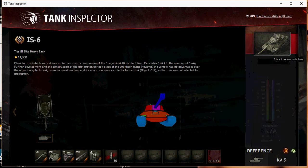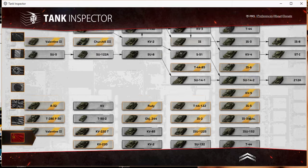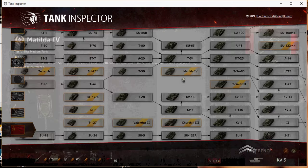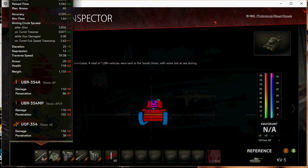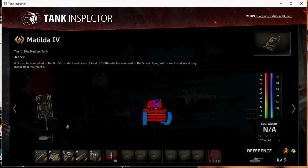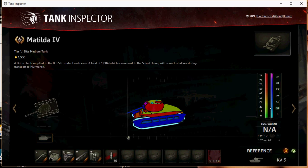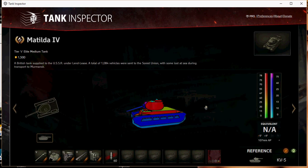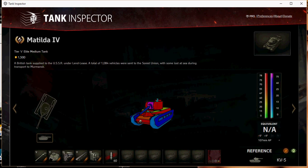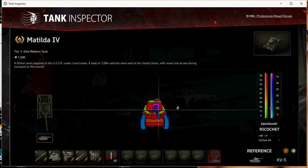Same goes for the Matilda IV - a tank that gets massive gripes in the community because it's got poor pen with standard rounds at 86mm. Its gold rounds only have 102 pen, which isn't great either. But it's got insane gun depression, so just drive up to people and shoot the top of their tank with your 86 pen - seriously, don't even bother with 102 pen gold. You're in tier 5 with premium matchmaking - most tanks you can just shoot the tops of them.